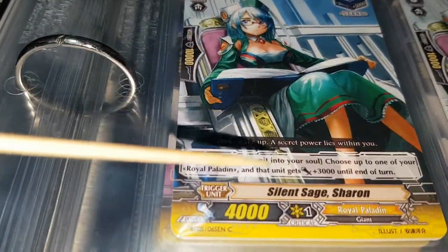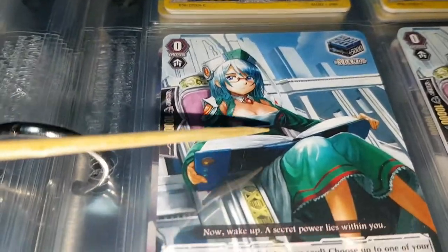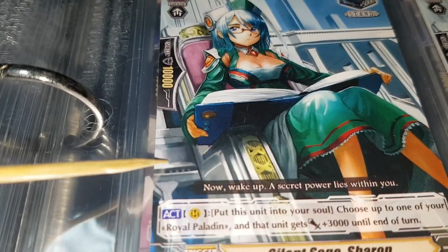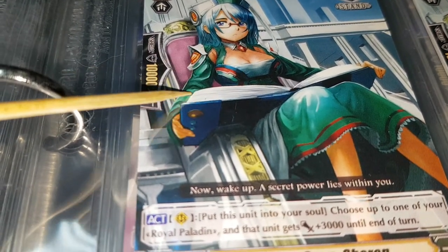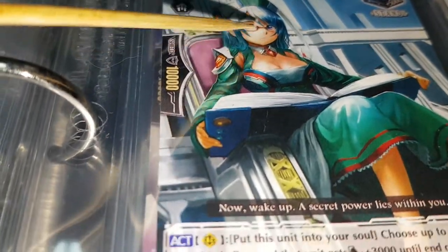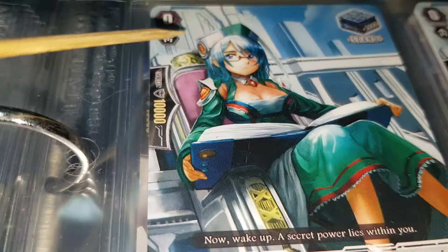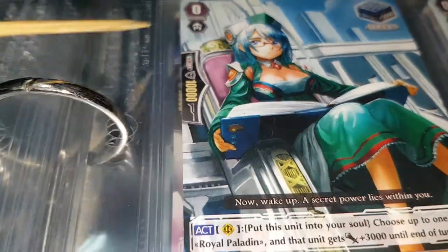Here's the next one — Silent Sage Sharon, 'now wake up, a secret power lies within you.' Just a super sick anime girl character. She doesn't have any boots — she has a long dress on. She's sitting in a chair reading a book with a cool shirt and cool sleeves. She has glasses on so she seems like a pretty smart anime girl — glasses and reading a book, you can't get any smarter than that. Looks like she's just sitting in some kind of library.